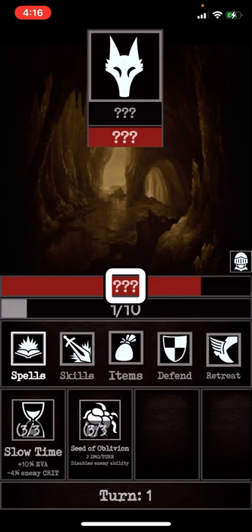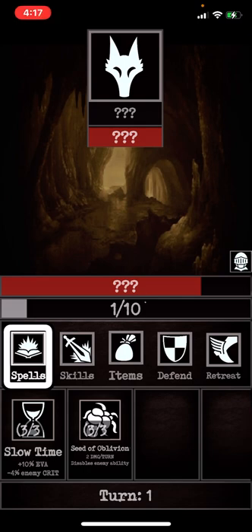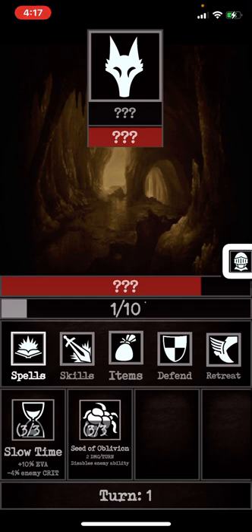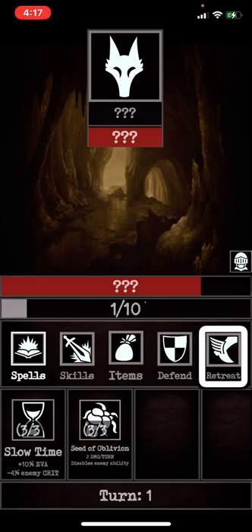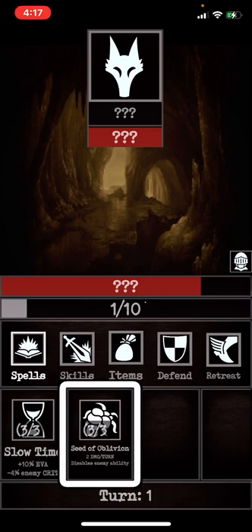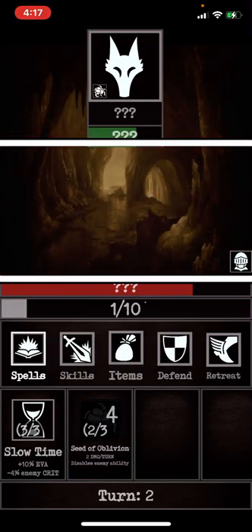The enemy shows three question marks, 1 out of 10 health. The combat options are: Items, Spells, Skills, Stats, Defend, and Retreat. The hot bar spells include Slow Time plus ten percent, and a spell that does 2 damage per turn and disables enemy ability, with 3 out of 3 uses. I used it and did 1 damage.